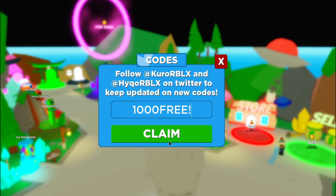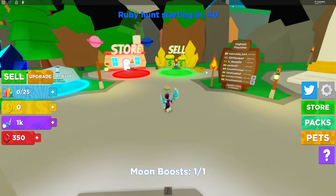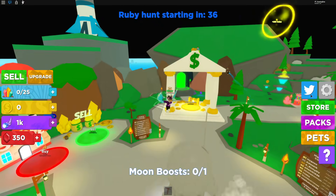The next code is '1003', which will give you 1000 cosmos. I'm not too sure what you buy with that, but it's pretty cool.